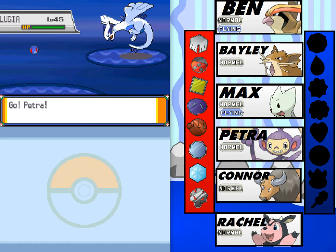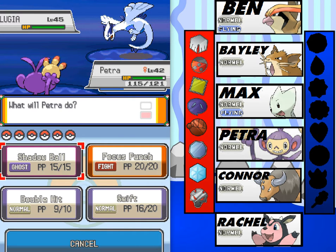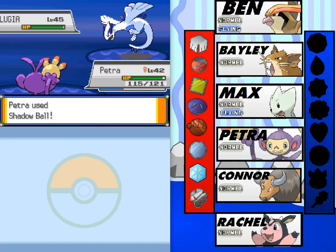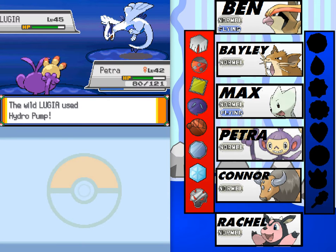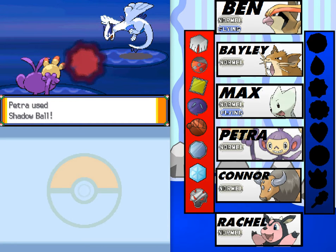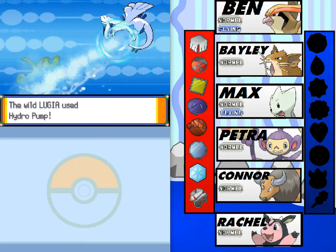Lugia — the Diving Pokemon — is level 45 with the Pressure ability. It knows Aeroblast, Extrasensory, Hydro Pump, and something else I can't remember. Lugia is very, very tanky. It eats hits like nobody's business — this thing is a nightmare in competitive battles.